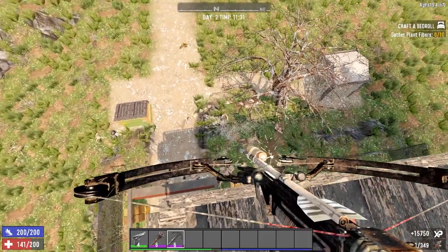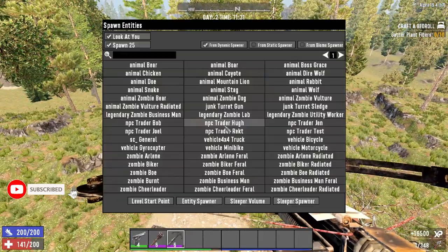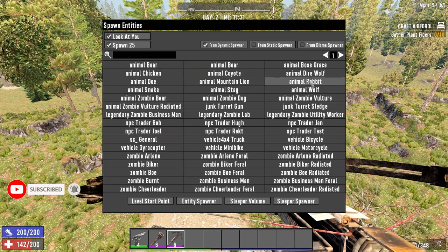Before we begin I'd like to quickly thank you guys for getting the channel to 100 subscribers. It means a lot and it helps a ton. But with all that out of the way let's get straight into my guide for bartering in Alpha 19.